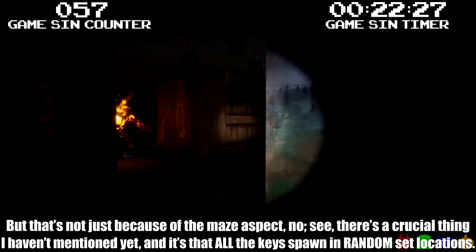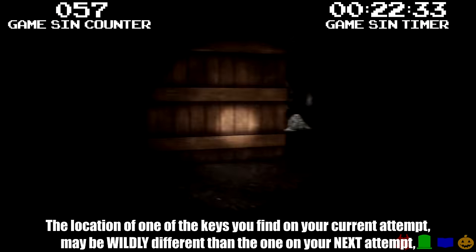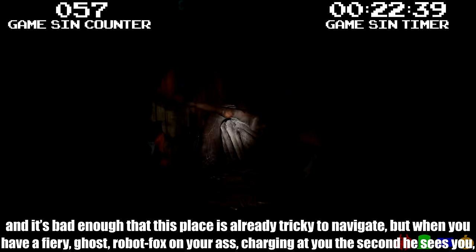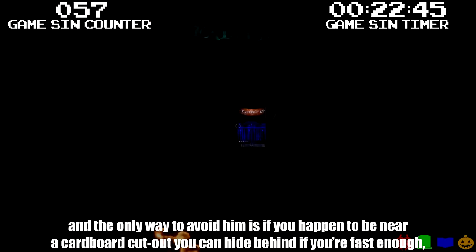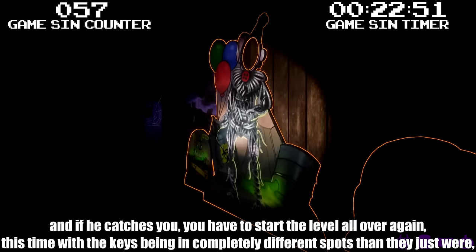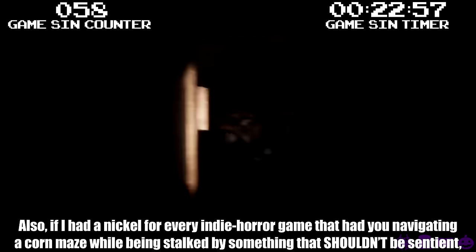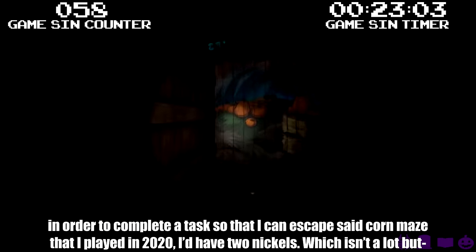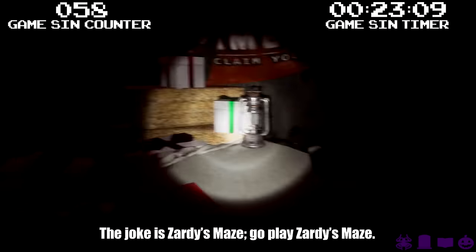It's bad enough that the place is already tricky to navigate, but when you have a fiery ghost robot fox charging at you the second he sees you, and the only way to avoid him is if you're near a cardboard cutout you can hide behind if you're fast enough — and if he catches you, you start the level all over again with the keys in completely different spots — you can imagine why that would be difficult! Also, if I had a nickel for every indie horror game that had you navigating a corn maze while being stalked by something that shouldn't be sentient, I'd have two nickels. Which isn't a lot, but the joke is Artie's Maze. Go play Artie's Maze.